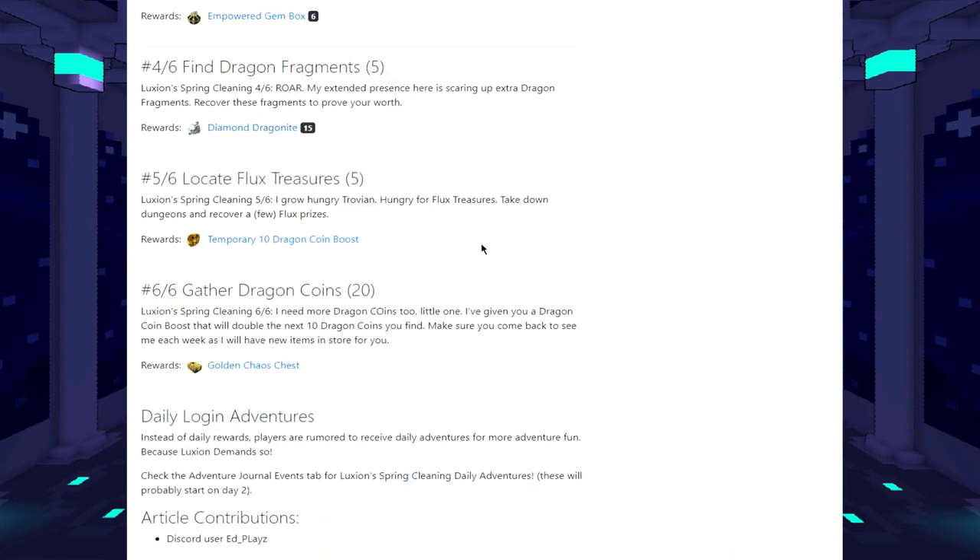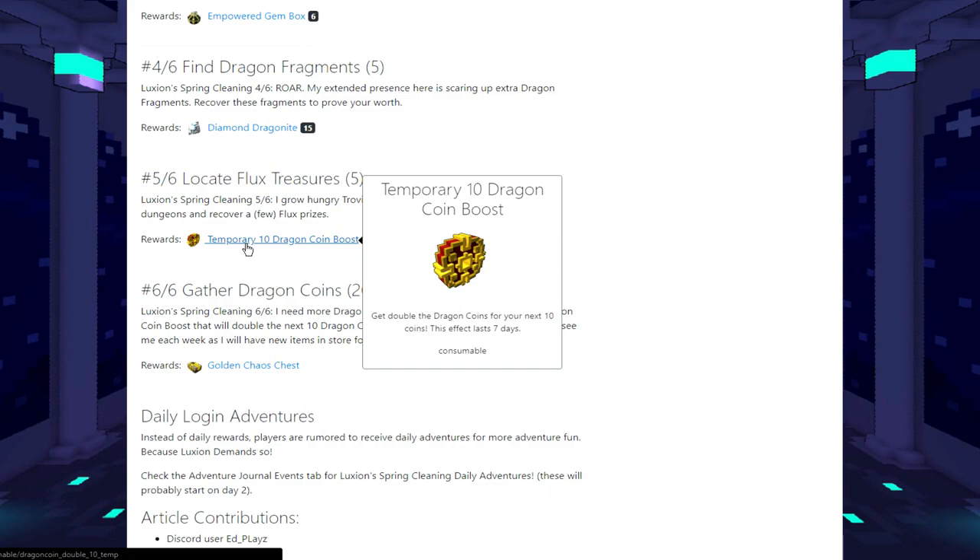Step four rewards a bit of dragon knight currency, which is great. Step five is actually temporary 10 dragon coin boosters - so you get double dragon coins for the next 10 collections. That's pretty neat! These are basically free versions of the boost you can buy in the shop right now. This is actually an amazing reward - 10 of them can boost you quite a bit. This event is actually good, which is kind of surprising!